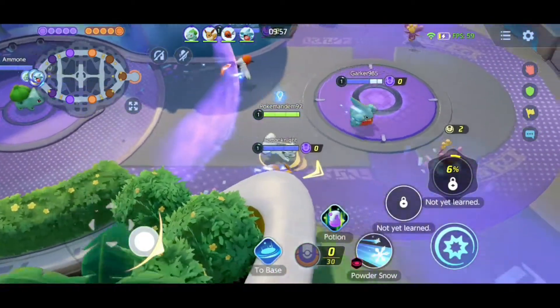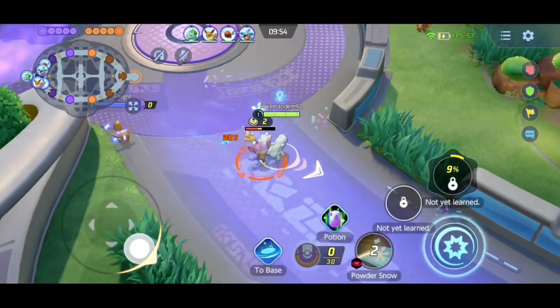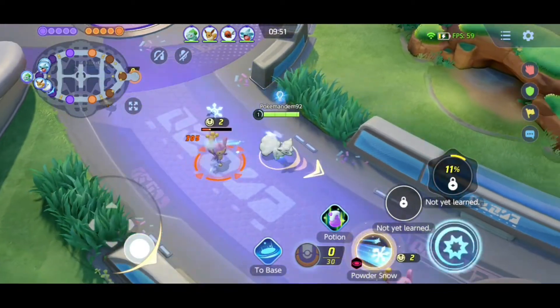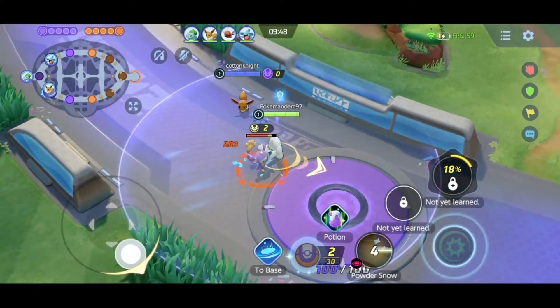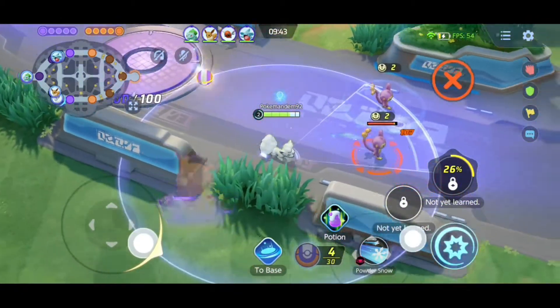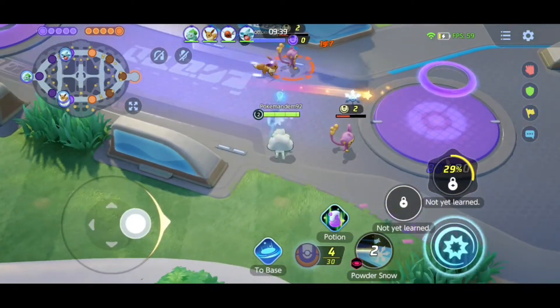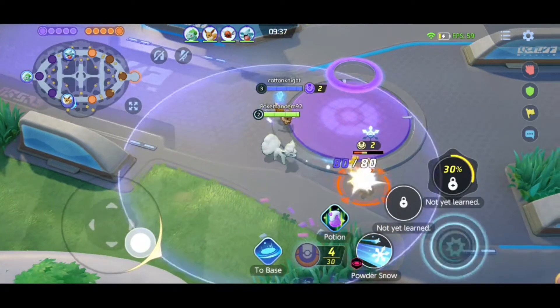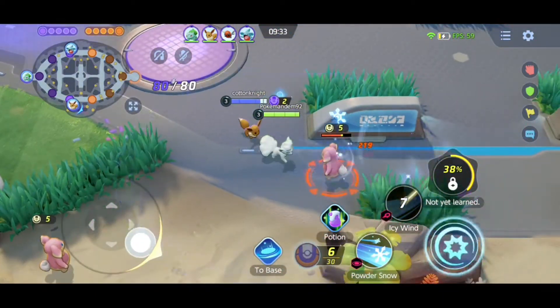Today we're going to be running an Alolan Vulpix to Alolan Ninetales build. Interested to see what kind of gameplay we can expect with this. This is obviously a ranged special attack Pokemon, purely an attack Pokemon, so the defense shouldn't be too great. We're going to have to play this one tactically, just like with Venusaur. The upside is we only have one evolution stage to go through, so it will be interesting to see what kind of balancing we've got on this.